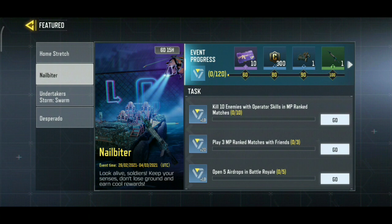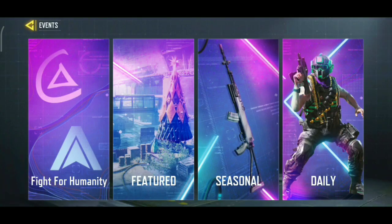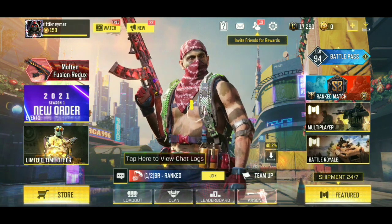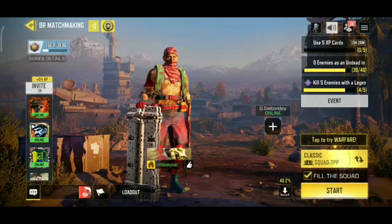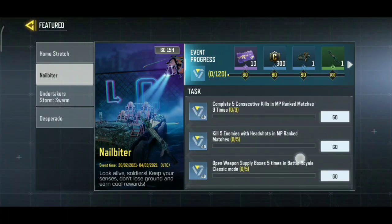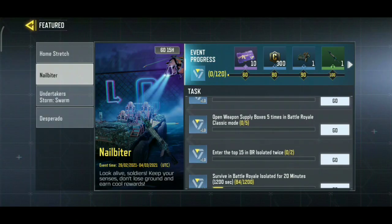Now I will tell you how to do Battle Royale. You have to click on Battle Royale, then play matches there and your mission will be complete. The first BR mission is: Open weapon supply box 5 times in Battle Royale Classic Mode. You have to open the green color weapon supply box 5 times.